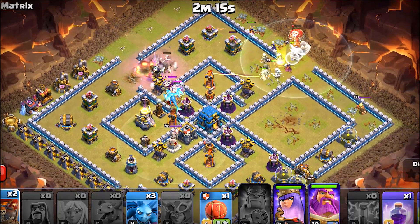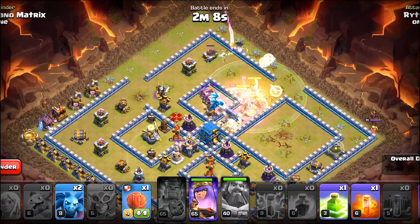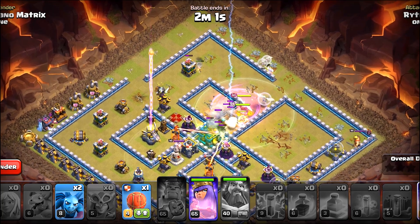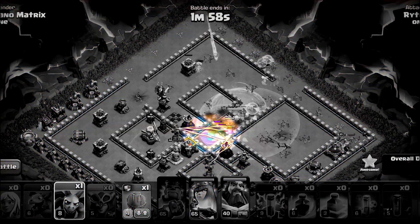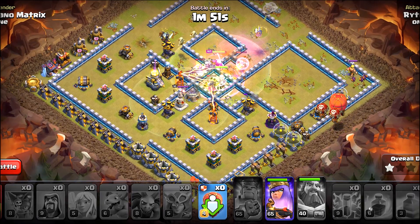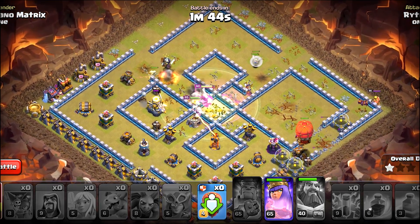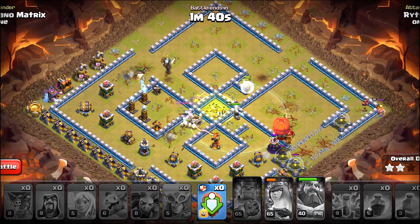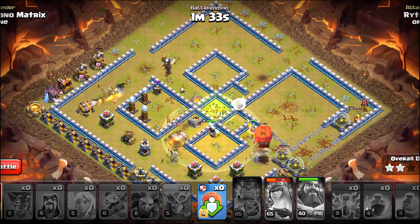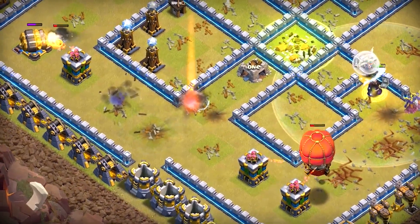I will deploy the rage spell on their initial entry. The inferno towers are set to single mode, but the super witches and the queen should be able to handle them. Poison the enemy clan castle, use the warden ability, rage, and deploy the jump spell on that town hall — that will open up all the compartments. Another rage spell around that town hall as well. I'll charge the stone slammer from the right side. We still have the queen ability, so we will use that to pop that single inferno. Deploy the stone slammer. Also deploy three minions on that enemy king — they will chip away his health and then take care of that elixir storage. Deploy your cleanup troops as fast as possible to avoid time fail. The eagle will fall to the queen and she will also take care of the final single inferno. The queen has picked up a tremendous amount of value and it's fine even if she falls.